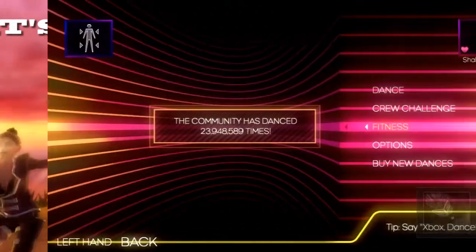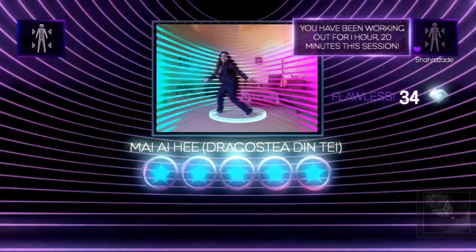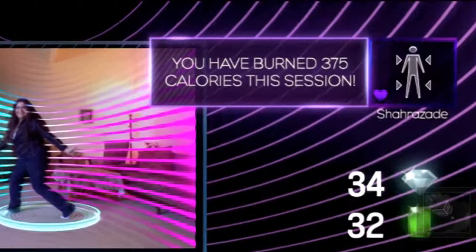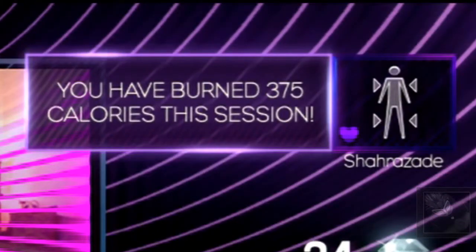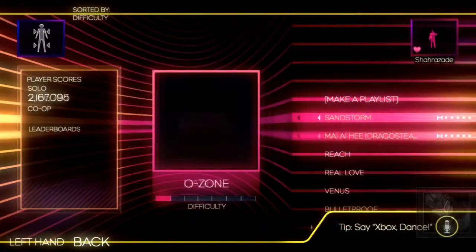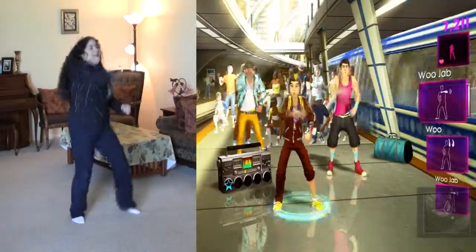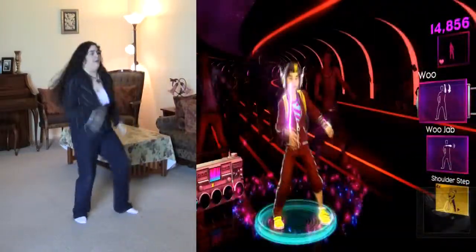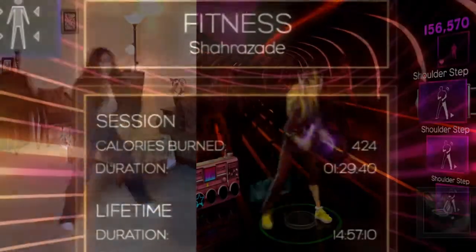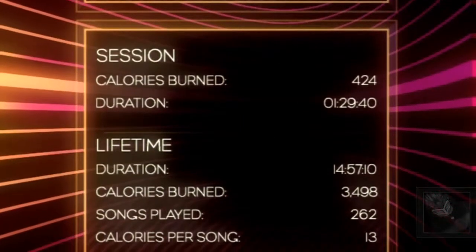I'm sure several of you who are interested in this game are curious about the workout component. DC2 has some pretty decent fitness programming. The program can keep track of calories burned during dances, and even offers playlists designed for certain styles of fitness. Regardless of what songs you play, each will surely leave you exhausted. What's so rewarding about this is you not only earn achievements, but you can have a firm statistical understanding of how hard you've been exercising while playing the game.